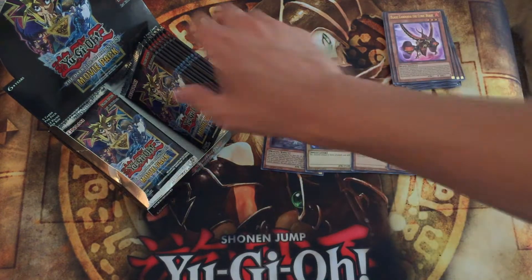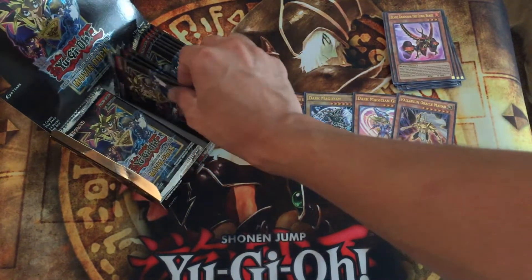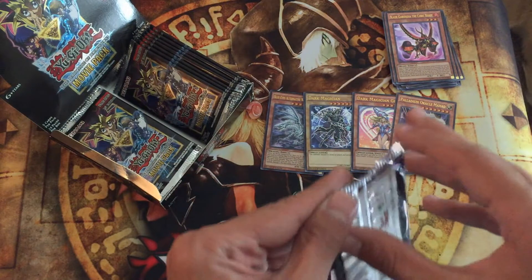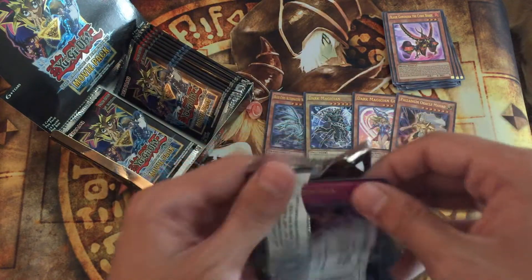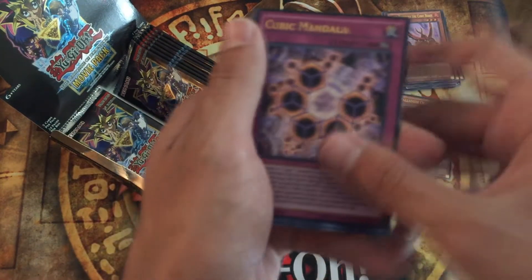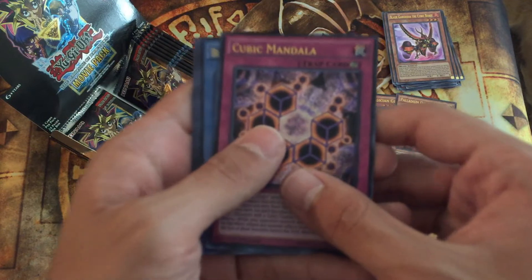He's not really a super powerful card — he's like a one-of, maybe two-of. I like to run him in the Dark Magician deck that I've been testing. Cubic Mandala again.